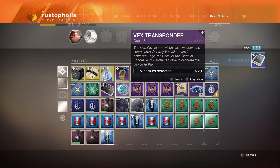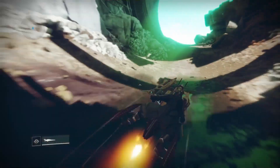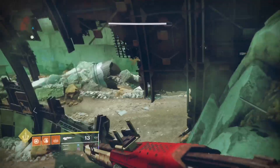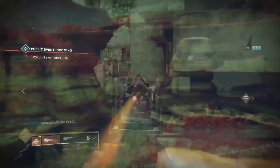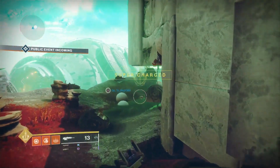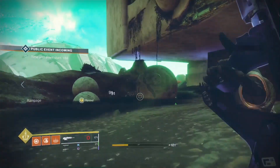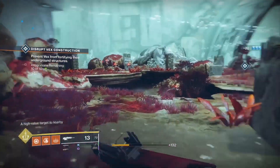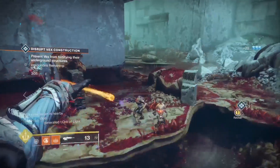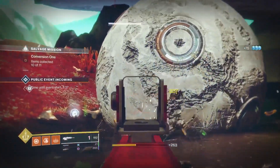Once that gets finished, you're not even close to being done — you gotta kill 20 Minotaurs. What I did is I launched the Glade of Echoes. You can also launch the Vex strike on Nessus. I stayed on Nessus and went to the back of Glade of Echoes because there's also a Vex public event there, plus a Minotaur that spawns about every two minutes. It probably takes two public events and killing that Minotaur to finish, so it is kind of lengthy.